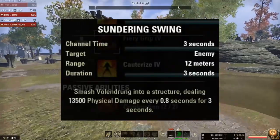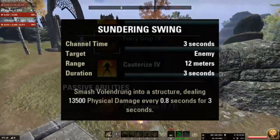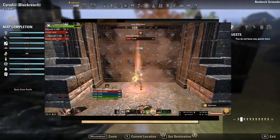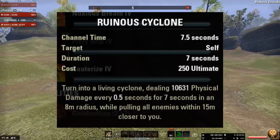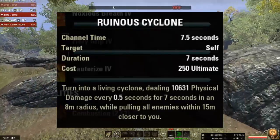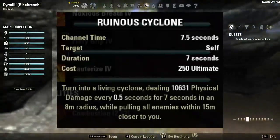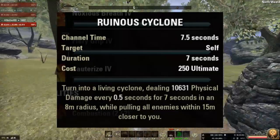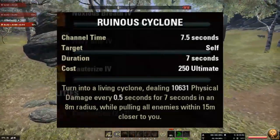The last skill is Sundering Swing, which only affects keep walls and doors — and I think this is probably the best part of using Volundrunk personally; it's pretty fun to use. Lastly, the ultimate is called Ruinous Cyclone, which deals damage every half a second for seven seconds in an eight-meter radius, while constantly pulling in everyone within fifteen meters of you closer into that eight-meter radius black hole of death.